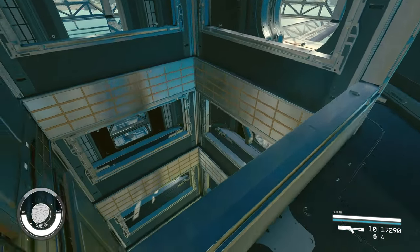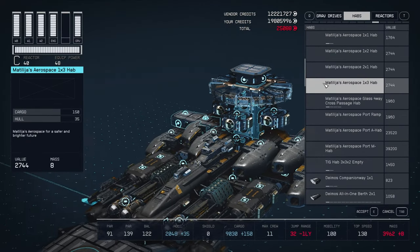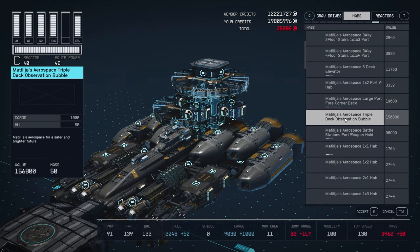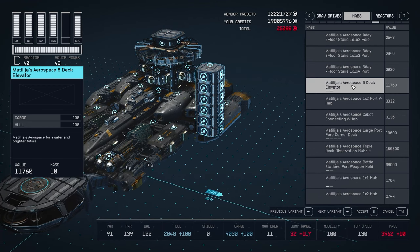Now before I show you the interior, let me just show you when you are on the shipbuilding menu — it is going to show up under hubs. So under all the Matelija hubs, you are going to now see that there is going to be an elevator. There is the Matelija Aerospace 5-deck elevator, and then you also have the 6-deck elevator. I do hope the author in the future can maybe do other heights, like maybe 3 or 4 stories as well, but for now you have those two variants.